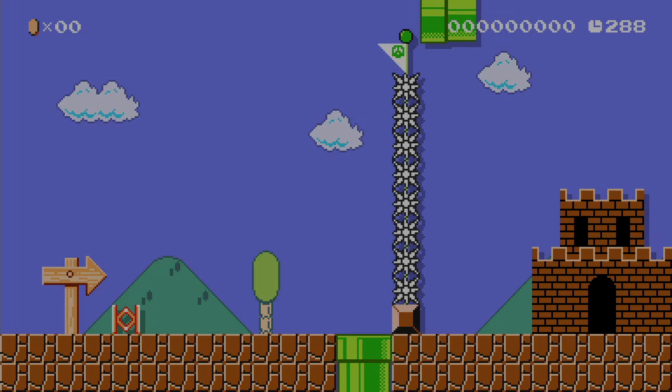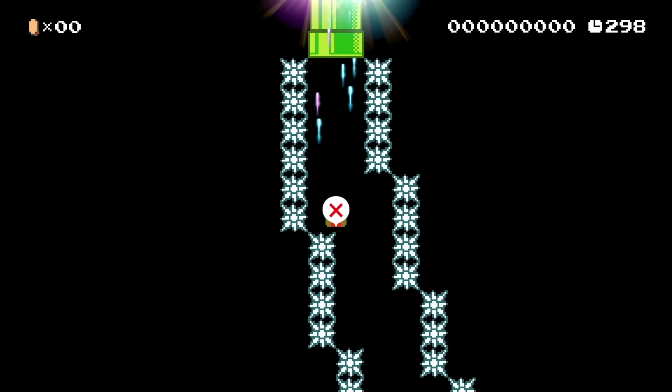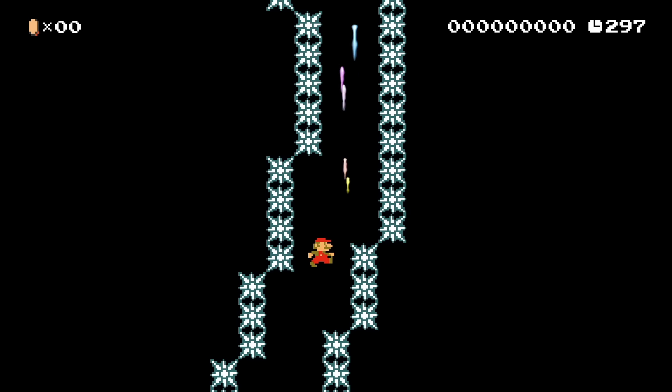This level starts out by putting the goalpost right in front of you, but you have to get past the spikes, which is hard. The 15 people who beat this level made it easier by pause buffering their input so they could see exactly where to move Mario, but I didn't do that. Instead, I remembered where all the spikes were and made small adjustments to my movement in real time.